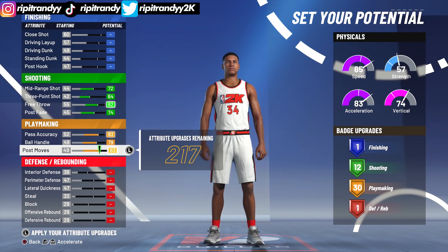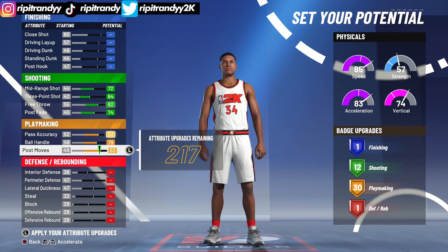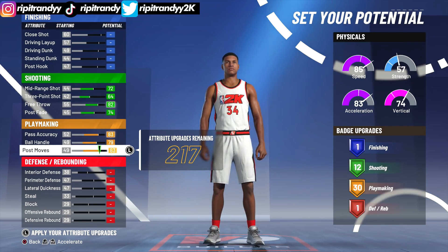30 playmaking badges — you guys probably don't need 30 playmaking badges. Honestly, if you really wanted to, you could be fine with having like 8 playmaking badges because playmaking badges are Hall of Fame on this player. All you really need is quick first step and handles for days Hall of Fame.